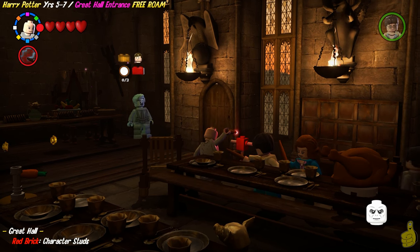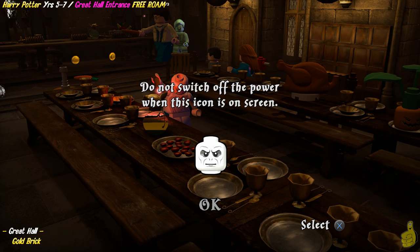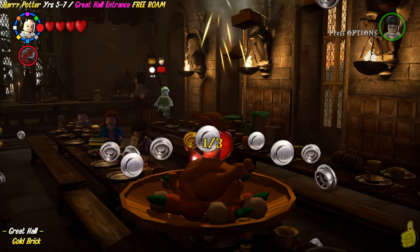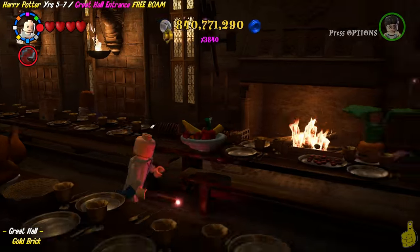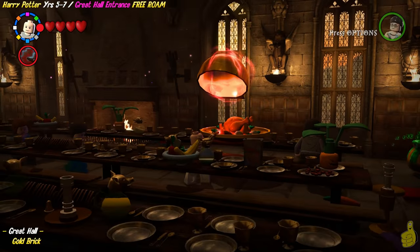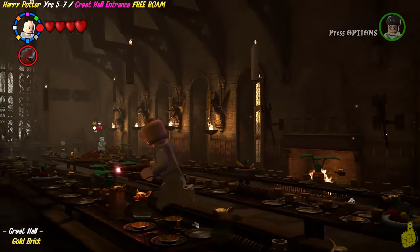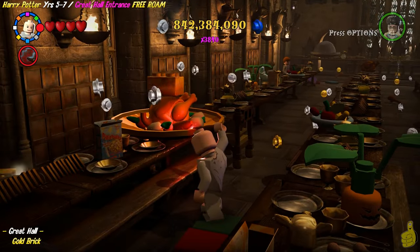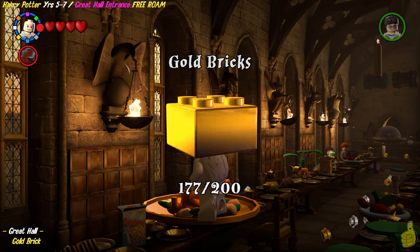You can go ahead and watch me struggle and get it easily on your own. Here's another one of those auto-save points. We did get that red brick for the old character stats. We're going to focus on these three golden platters on the table — they all need a little Leviosa to go ahead and flip over, and once you get all three of them, you can go ahead and collect that gold brick.